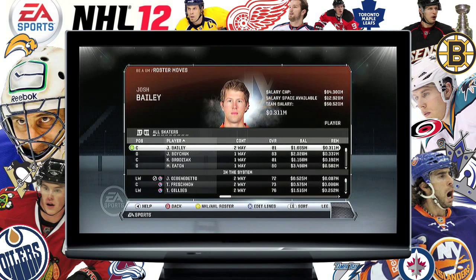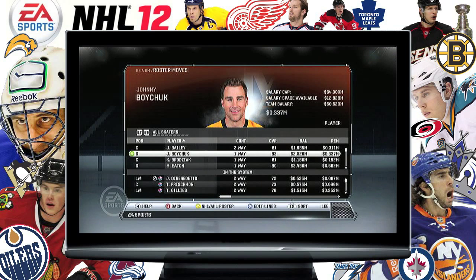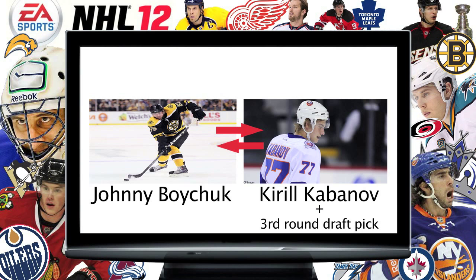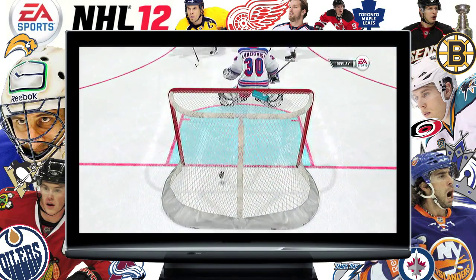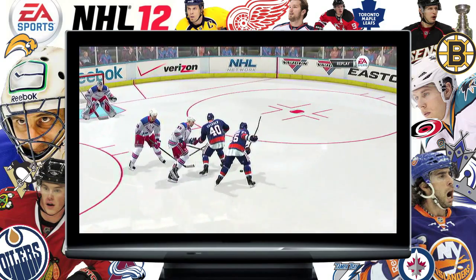So we have Josh Bailey, obviously a young guy, and then I've got Johnny Boychuk. Johnny Boychuk was a really nice trade at the trade deadline — Boston approached me and I had to give up a third round draft pick for him. He's got a hell of a shot, he's fantastic, and he just gives that line a little bit of grit, which I need.